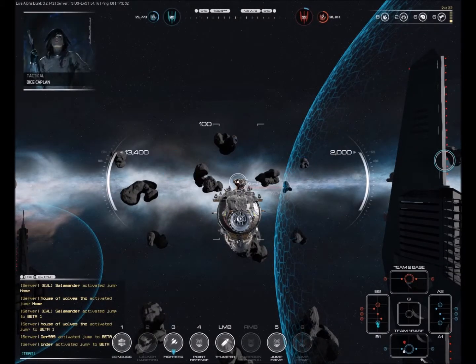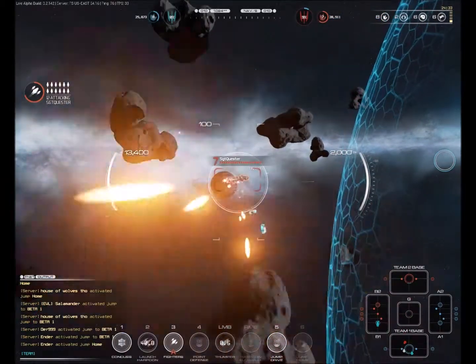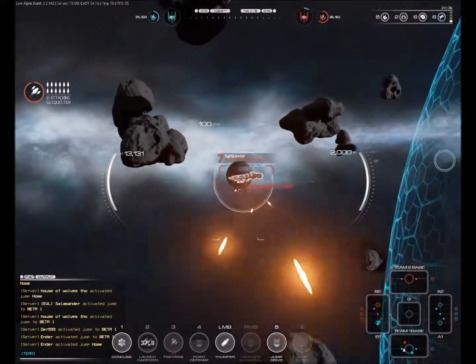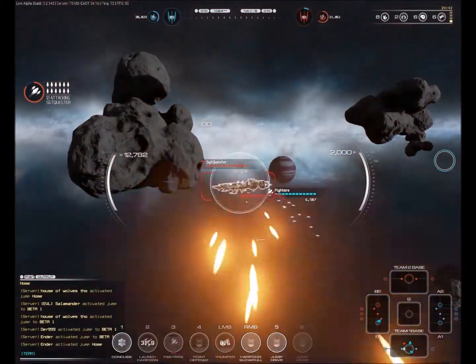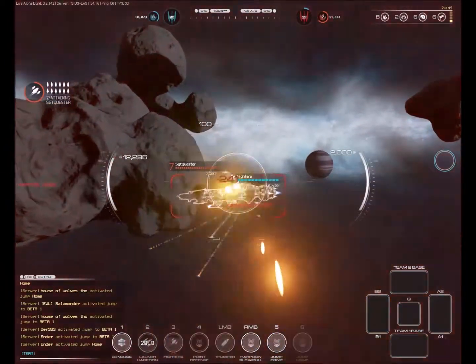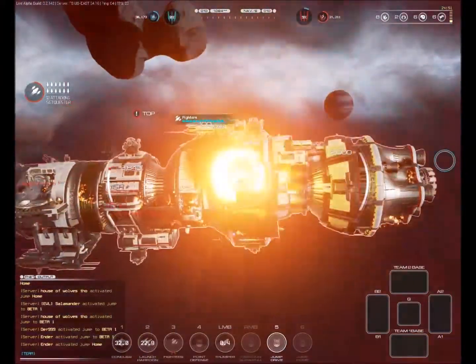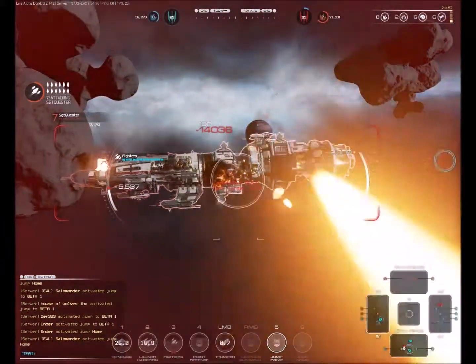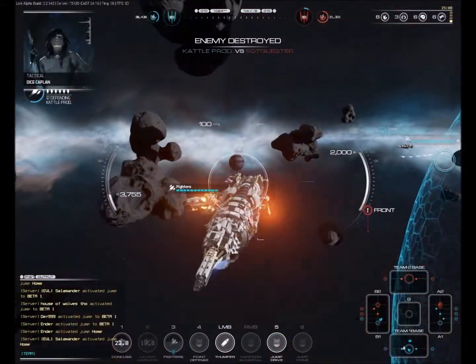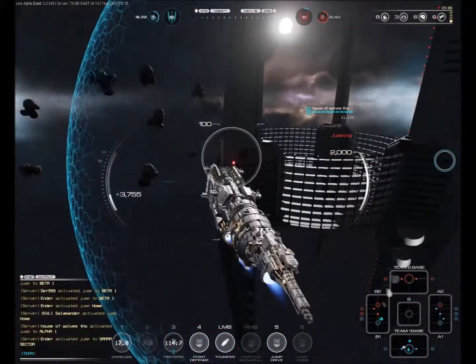I've got a long respawn. When I come back, look who's there — it's Sergeant Kaster at my base. It took him less than a minute to get across the map and get to our base to try and do some cap points of his own. Unfortunately, me and two teammates managed to respawn at the same time. I hit him with everything I have — my fighters are deployed, he's been tractor-beamed. I'm just emptying my entire arsenal into him and securing another kill there on Sergeant Kaster. Sorry buddy, we have to stop meeting like this.